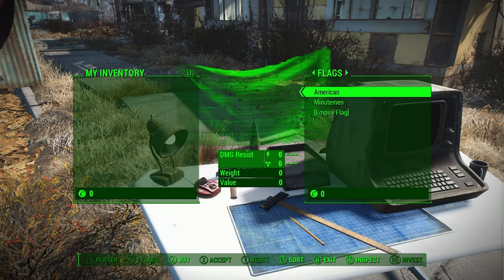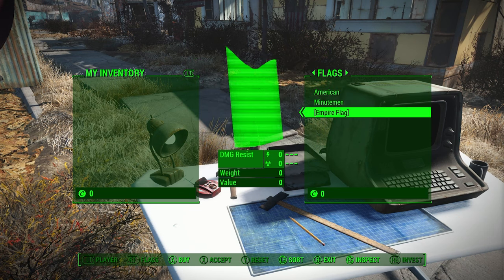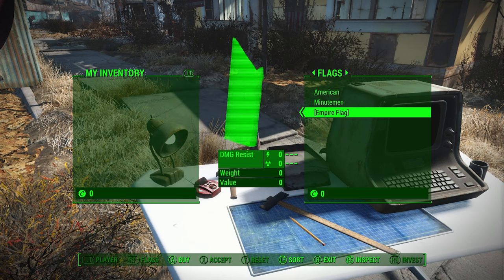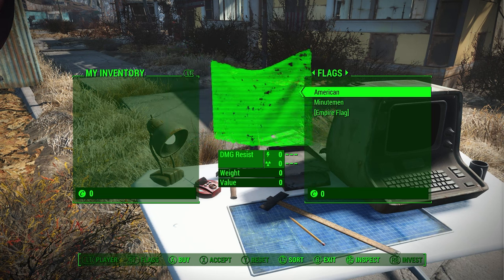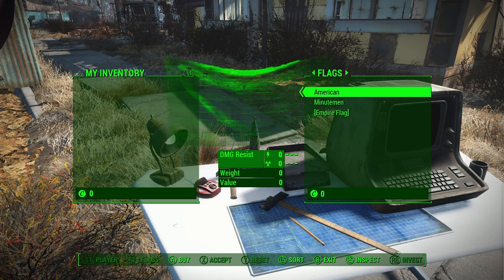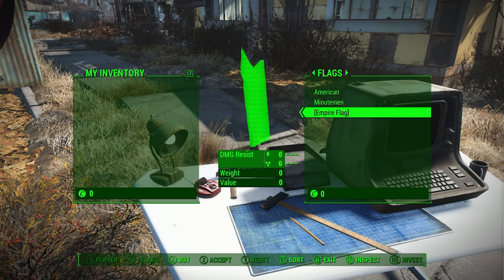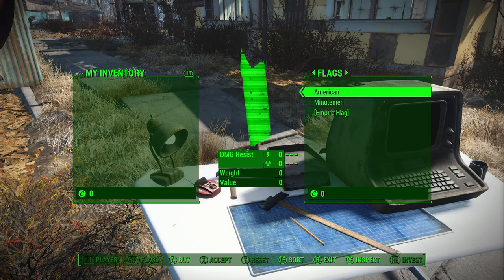The Empire flag is something that comes up later in the story. There's an opportunity to set a single flag that covers all of your settlements at once. If you set that but chose a different flag for a local settlement — say American for this one — and later want it to use the same flag as all your other settlements, you would choose Empire flag. At the beginning of the game this doesn't really mean anything, but later on you'll understand why as you get deeper into the story.